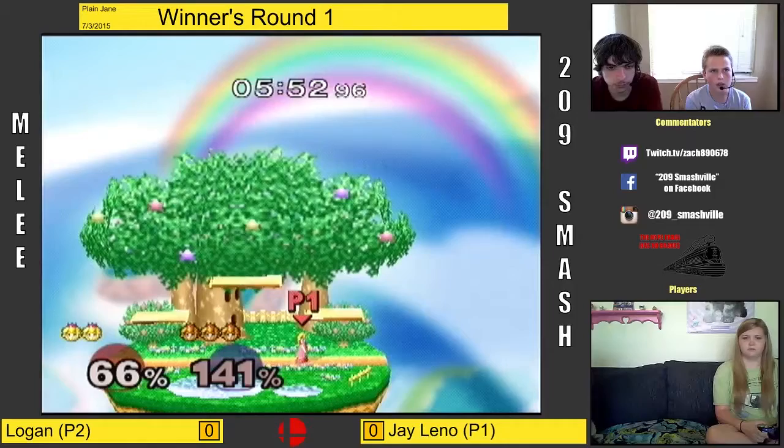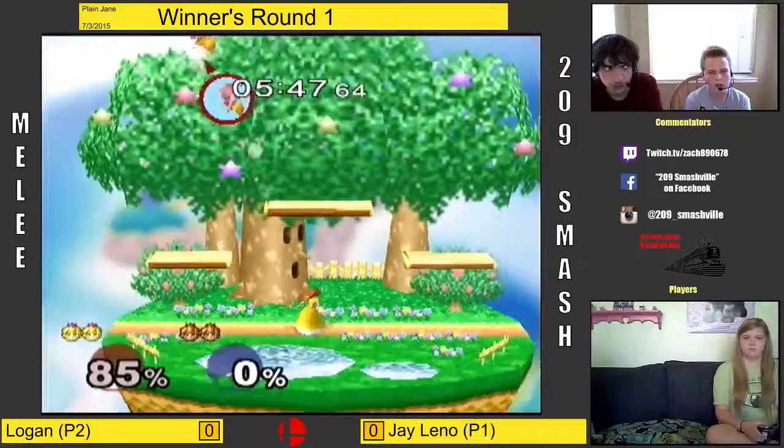Not to mention the down tilt — one of the more underused moves with Sheik. Not that many people use it, and it's kind of iffy. It's good, but not as good as her other tilts.